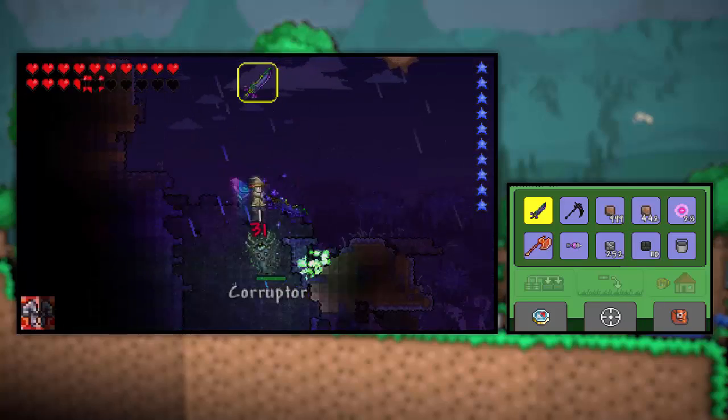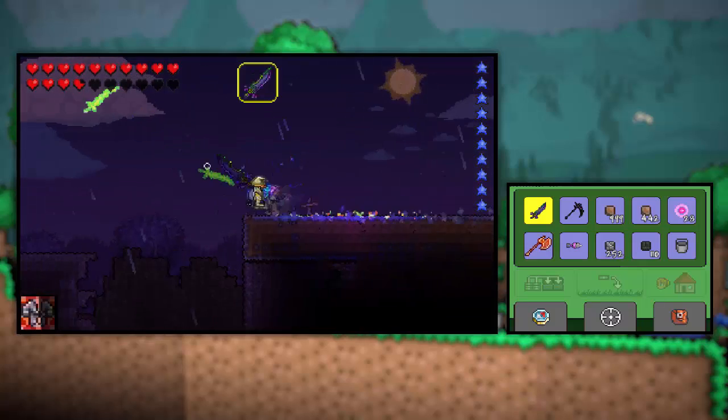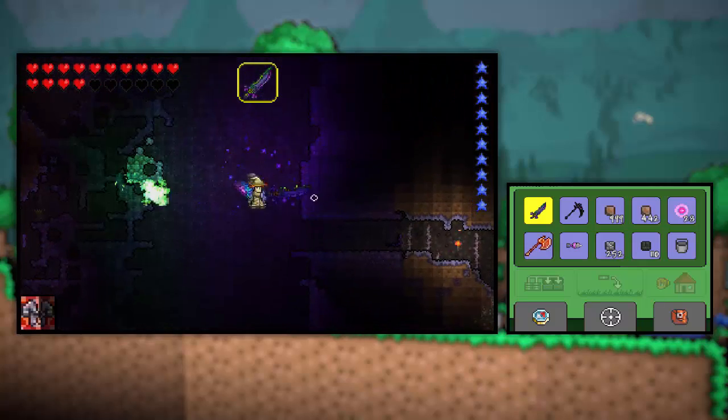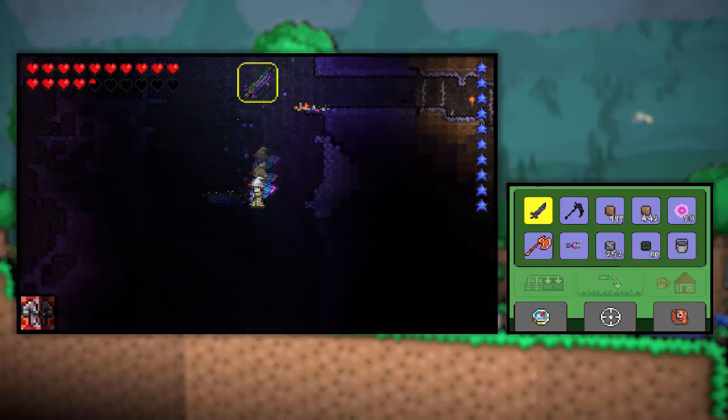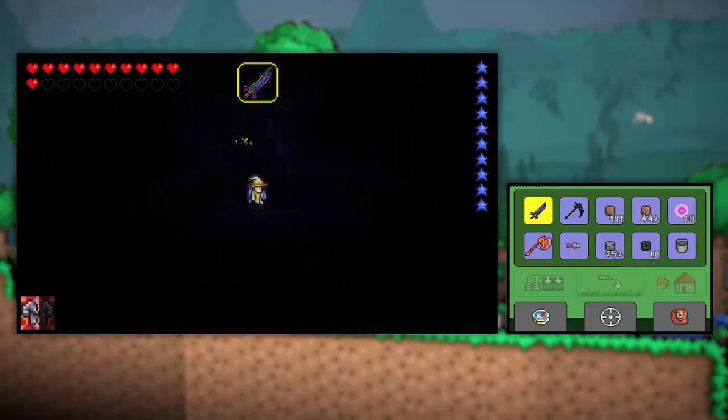That's why I've decided we're going to be making a volcano in the corruption. If you guys enjoy this, don't forget to leave a like. But anyway, we've got to figure out where we want to build this thing. I want to build it in one of these chasms here because that will make things a little easier.